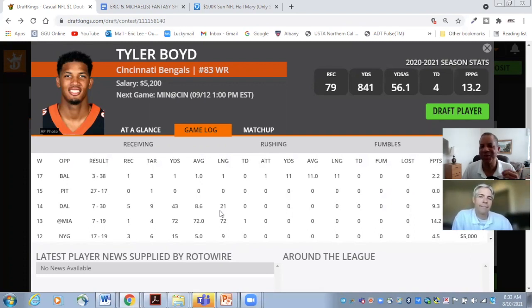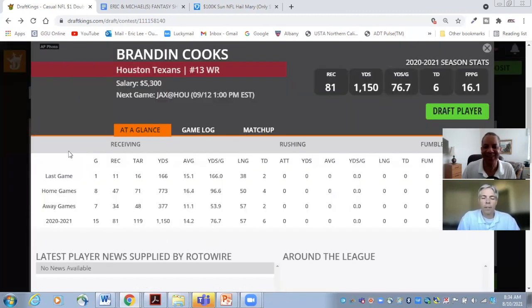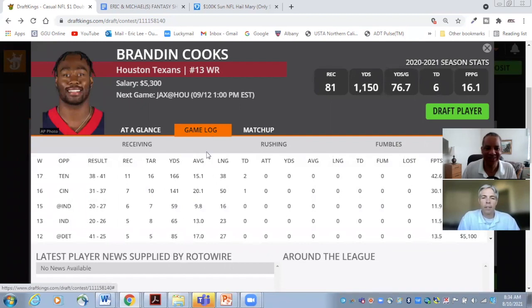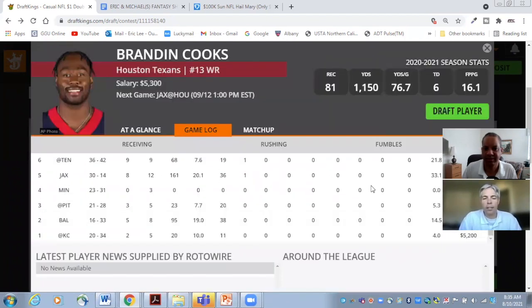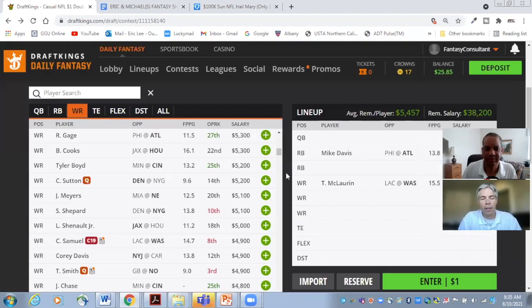Brandin Cooks at $5,300 is way too cheap — here's the big if — if Deshaun Watson is actually playing in week one for the Houston Texans. He says he doesn't want to play with the Texans, but if he relents and plays, Cooks is a major bargain. He's the clear number one in Houston at this point and still has his breakaway speed.